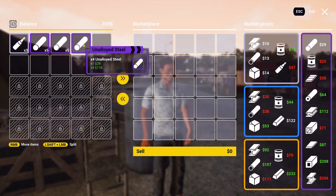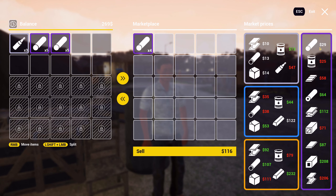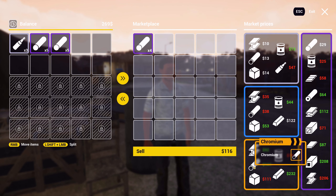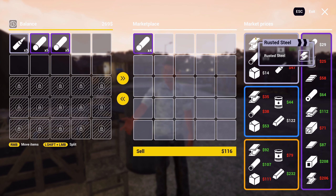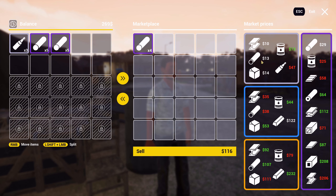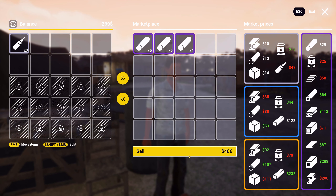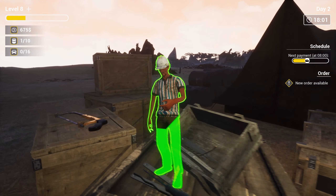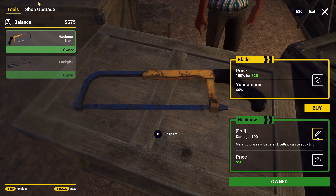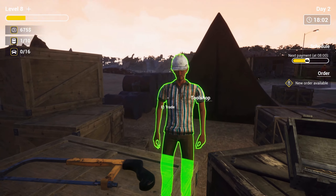How much does this cost? Unalloyed steel — it's actually not that expensive, I thought it was going to be way more expensive. Because rusted steel and copper — eh, I suppose you get more for it, but not that much. I still don't have enough to actually upgrade. Oh no, we just have enough. But he also wants rusted steel, copper, and unalloyed steel. New order available.